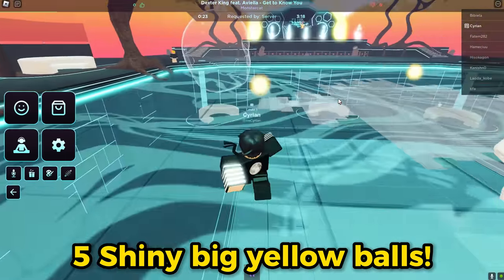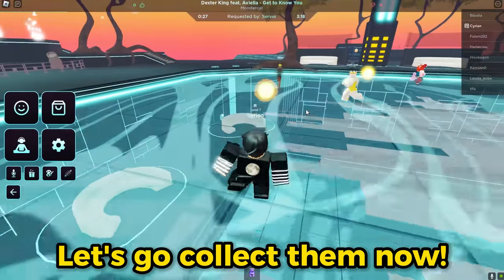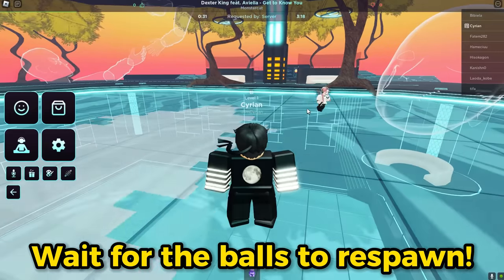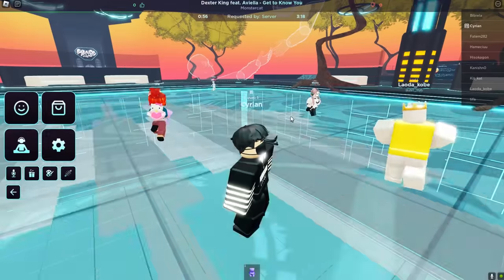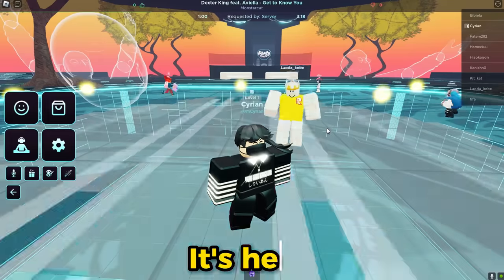Once you enter Club Iris, you need to collect five shiny big yellow balls. Let's go collect them now. Wait for the balls to respawn — it's here!